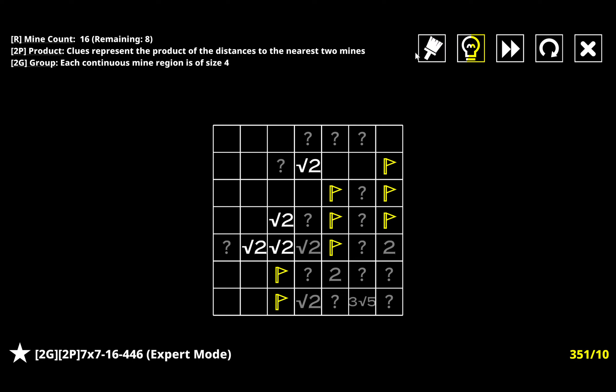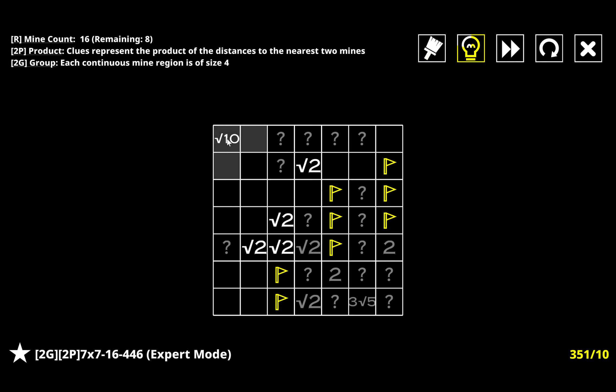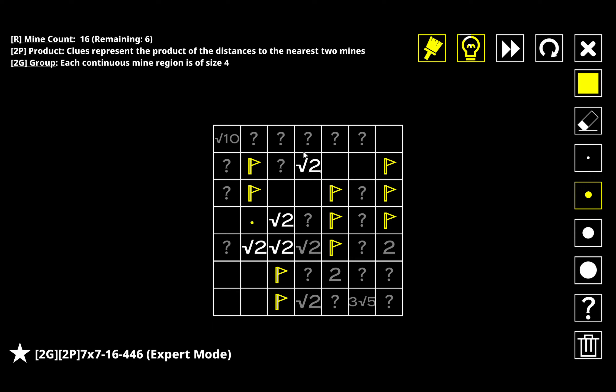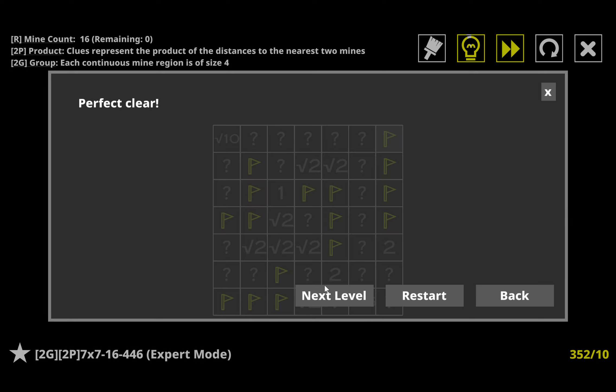This one can't be a mine because it can't make its own group of four. I need one more mine for this group, one mine for this group, and two for this group, which means I have one more group remaining of four. One of these two must be a mine, which means neither of them can actually reach either of those two, so they can't be part of any remaining groups. If I had a one in either of these I would need a root two next or two next to it, so the maximum product I could get is two, which is less than root ten - meaning I need a root two and a root five here, and that's going to solve the entire puzzle.